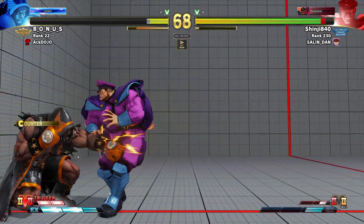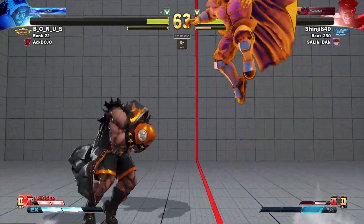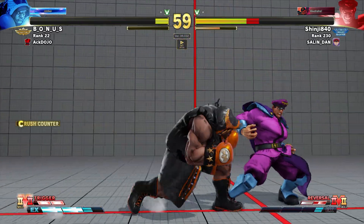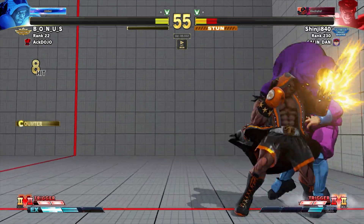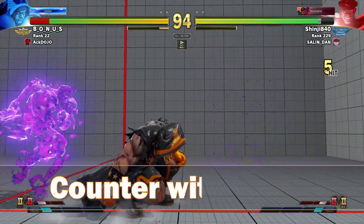If you're losing and thinking you need a comeback, look for the opportunity on minus frames or when he does Psycho Crusher right there, and begin your offense. After stand medium punch you have the opportunity to throw or crush counter — take that opportunity and go for what works best against your opponent to finish the round.